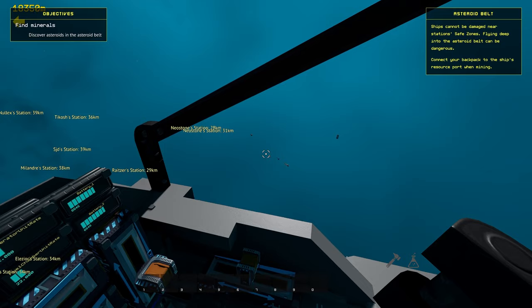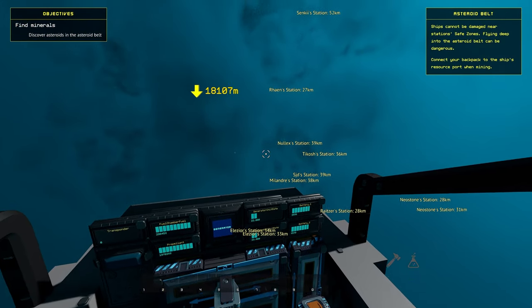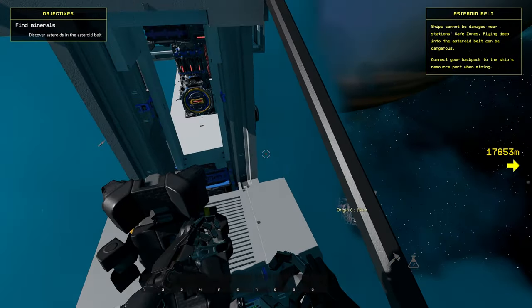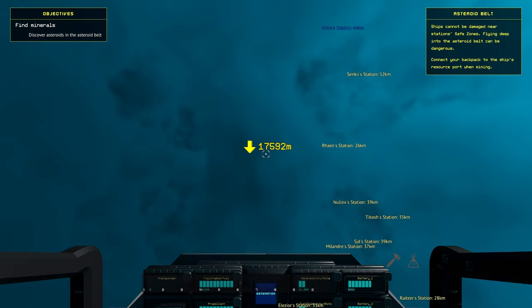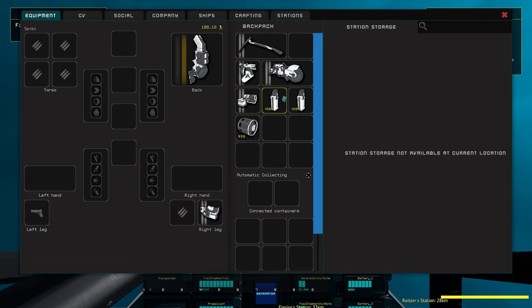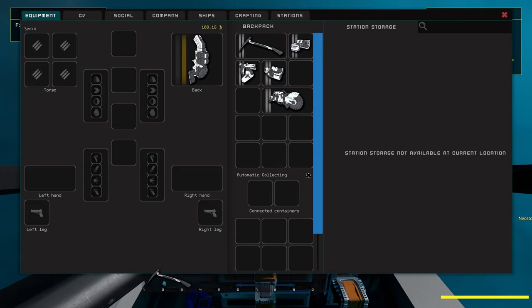While the game gives you no pointers on what materials to get just yet, you'll have to gather about 3 stacks of bastium ore and 1 stack of vocarium ore for the next part of the tutorial, so I'd recommend at least picking that up. Bastium can be found inside the red Valkite asteroids, and vocarium can be found inside the dark blue ice asteroids while close to the origin cluster. With the inventory open, you can drag your tools to your hotbar to have them more easily available. You can only use the hotbar for tools you have in your backpack — it won't automatically grab tools from your station inventory.